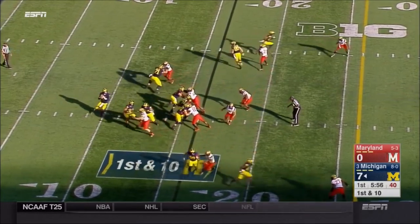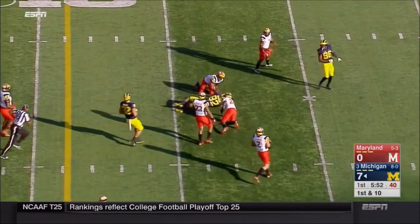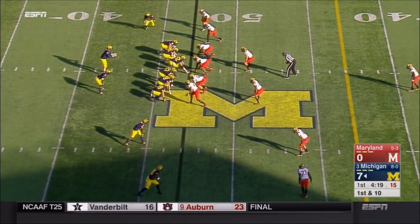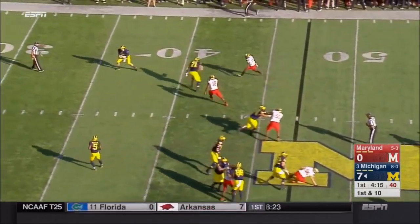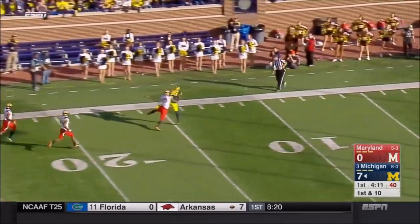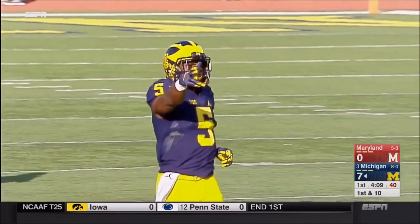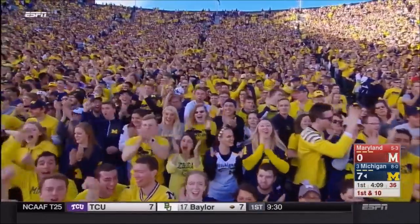They open up at the 16 and Spade's gonna throw across the middle, hit Darbo again — first down yardage. To take the pressure off of Jabril Peppers at the top of the screen, they hand it off to Peppers, he throws back to Spade. Spade looking downfield for Chesson — he's got him! Spade to Peppers, back to Spade, to Jehu Chesson.